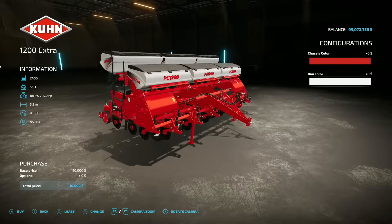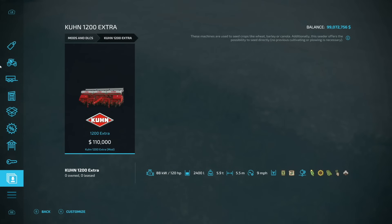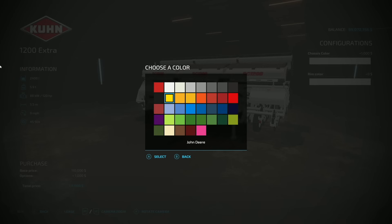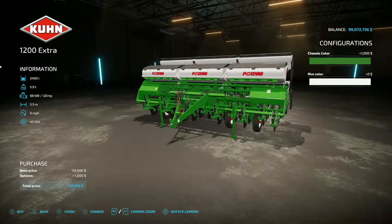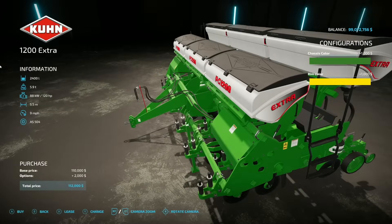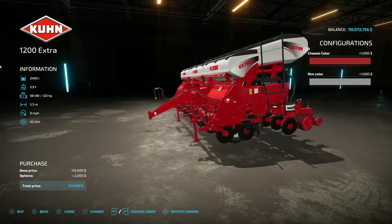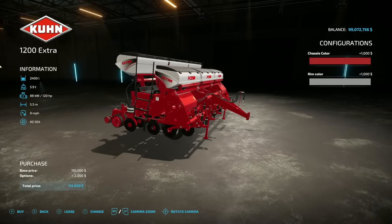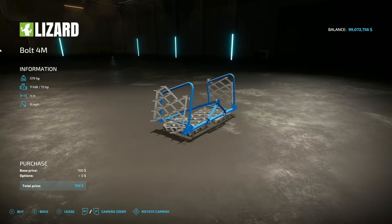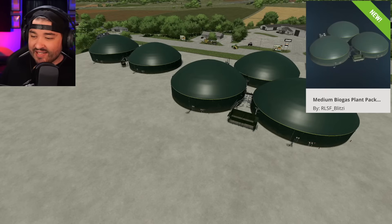Next is the K-Brand 1200 Extra — not saying the full brand name as it's a derogatory term in English. This holds 2,400 liters of seed and solid fertilizer, making it a direct drill for all standard planter crops. Chassis and rim color are changeable — trying John Deere colors, then switching to Case which works much better. 120 horsepower, 5.5-meter working width, nine miles per hour. Then we have the Lizard Bolt 4M: 15 horsepower, four meters, nine miles per hour, no customization options.